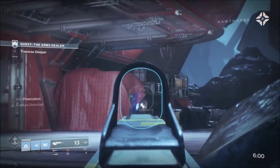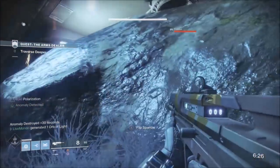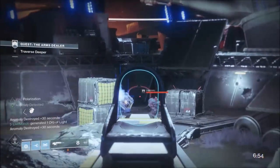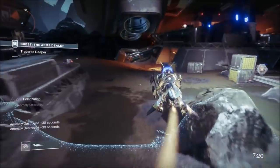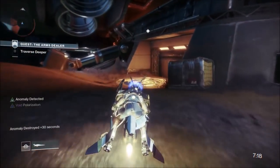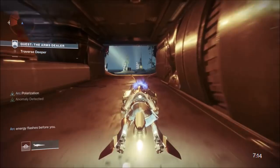I have two places I go on the outside here — a rock on each side — and I can take all the anomalies at ground level from those two spots. Once I've got these three anomalies, I get on my sparrow and go underneath to the next set.